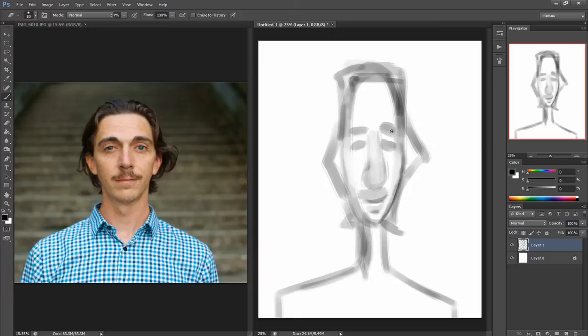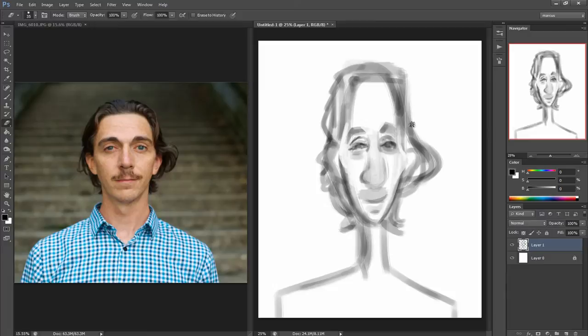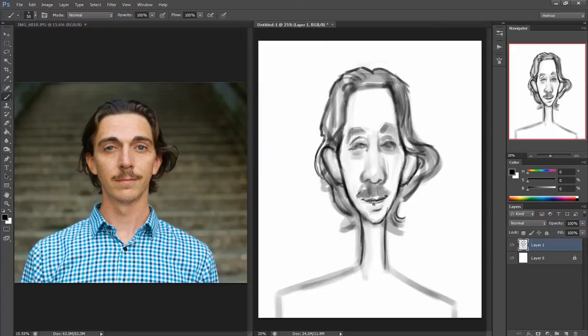Welcome back to another episode of Caricature Speed Painting with Marcus. Today's episode, I'll be painting someone whose videos I've been watching for at least six years now. He's the creator of the website Wikigame Guides, which was formerly known as NextGenWalkthroughs — this is John Tarr.